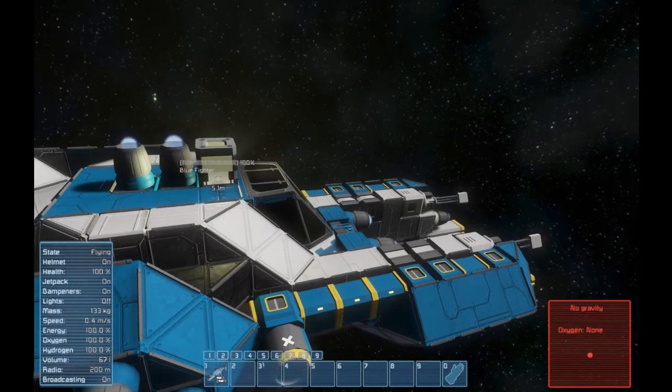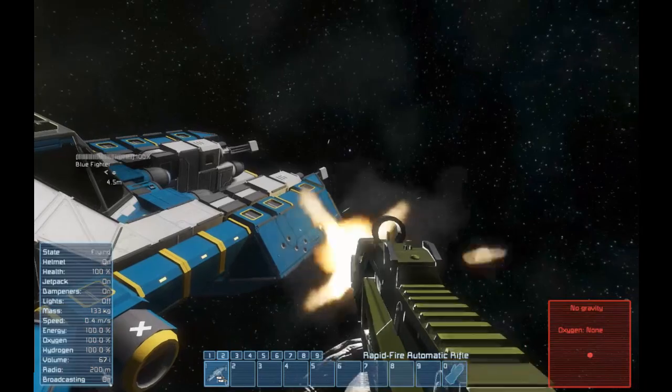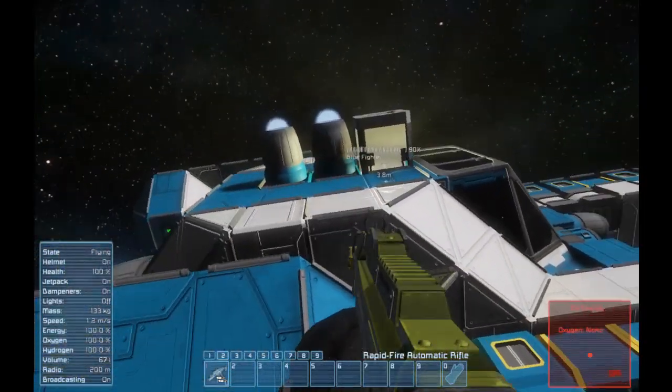Let's just get the gun out and give it a bit of a shoot. As I shoot, you can start to see the Ship Health Bar coming down as I take damage. And really, that is all there is to it.